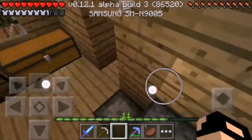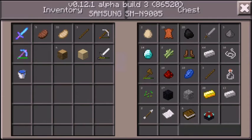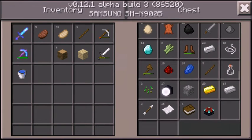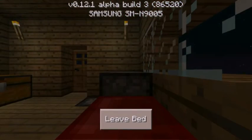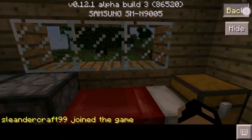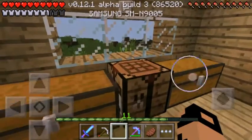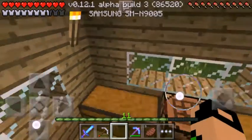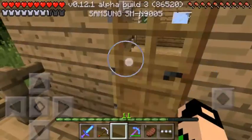Hey, Ben here from BenplaySMCPE. Last episode we enchanted our swords and pickaxe, and we got this enchanting table and some obsidian. Next episode we are gonna be going to the Nether, but today we are gonna be building the enchanting room. If we are lucky and find a fortress, we will make some potions.